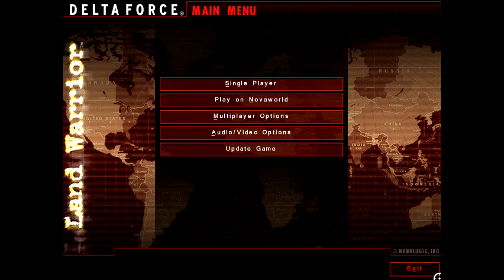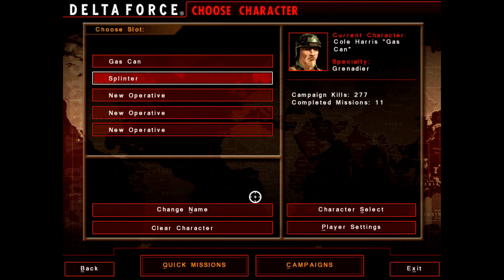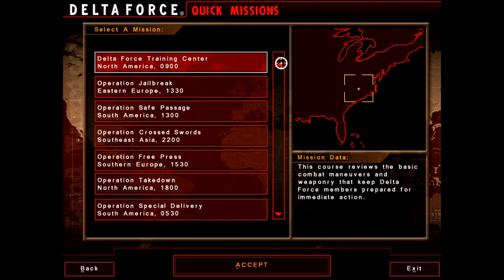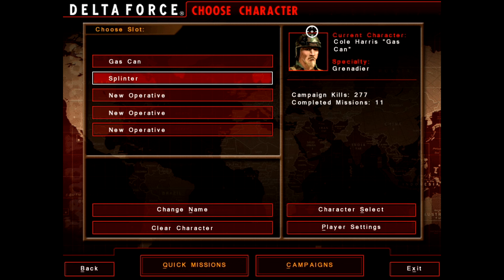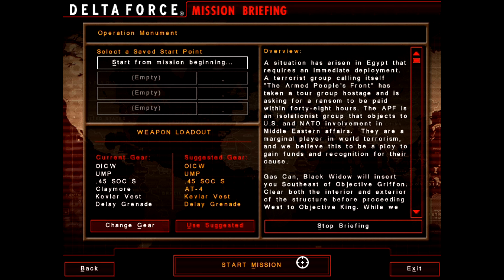Hello and welcome back to Let's Play Delta Force Land Warrior. As I think we start with the main campaign — Gatekeeper — yeah, we finished all the quick missions so today we enter the big leagues.